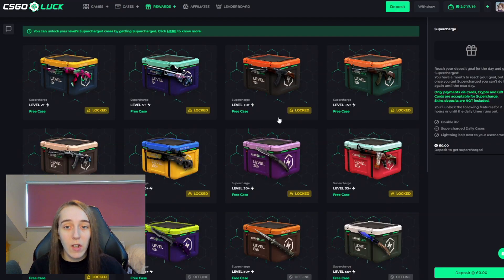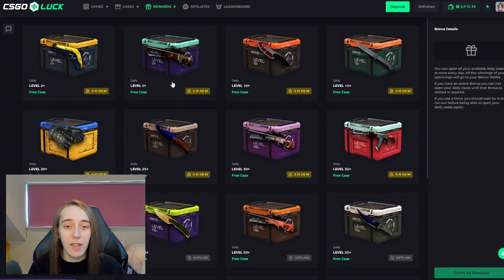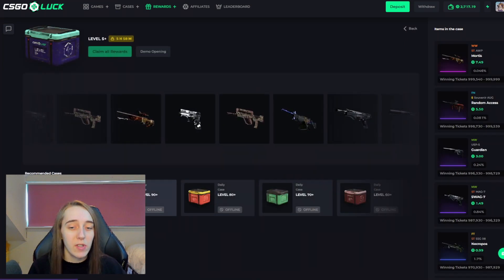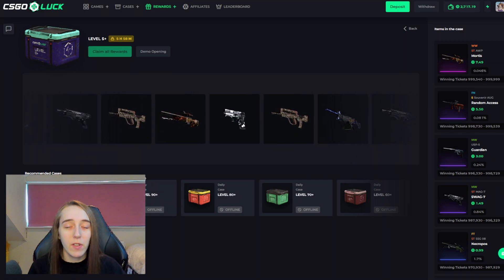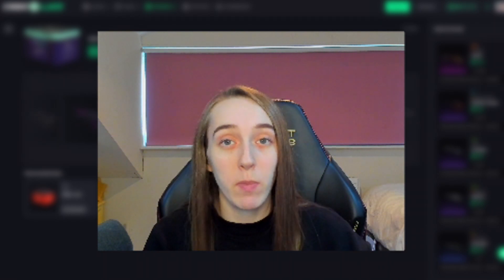As well as a welcome Mercy case, you can also get some supercharged cases and the daily cases. One cool feature about the daily cases is you can claim them all at once — it just opens them all up for you. Musk will be giving away $20 to somebody who signs up and deposits under my code, so let me know your name in the comments below.